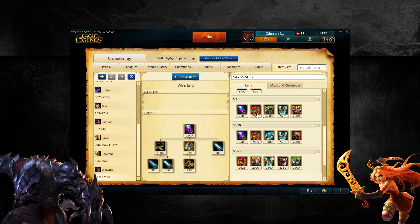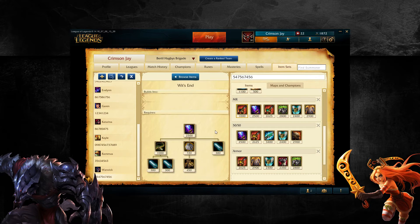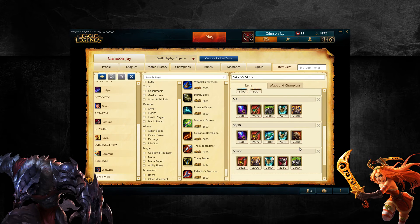However, there's one thing you need to keep in mind: when you hit level 6 on Warwick, you have to have Skirmisher's Saber — the Smite is just too good. So if you wanted this to be more detailed, the build would look like this: you go Skirmisher's into Wit's End and Cinderhulk, or Blood Razor. Although you're probably going to get a couple daggers, maybe even a recurve bow, before the Skirmisher's.